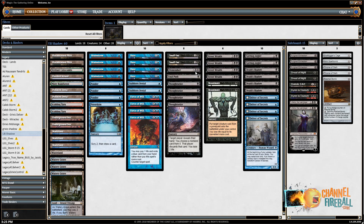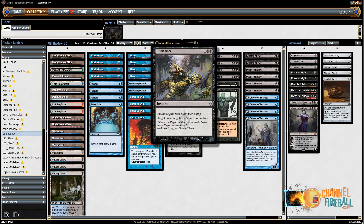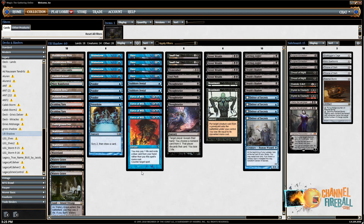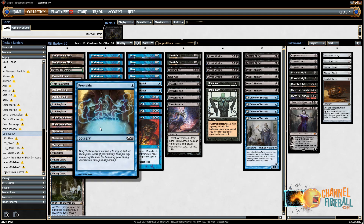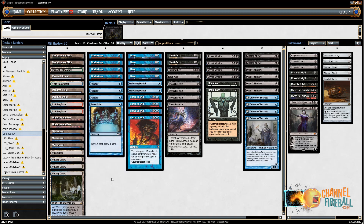I swapped a Fatal Push for a Dismember because I think there's going to be more Gurmeg Anglers running around, but at the Pro Tour we played two Fatal Pushes. Like all good blue decks, it's got cantrips to smooth things out: four Brainstorms, because Brainstorm's busted, three Ponders, and one Preordain. The 3-1 split looks a little weird, but it's because this is such a low-curved deck — you often don't need a third land.